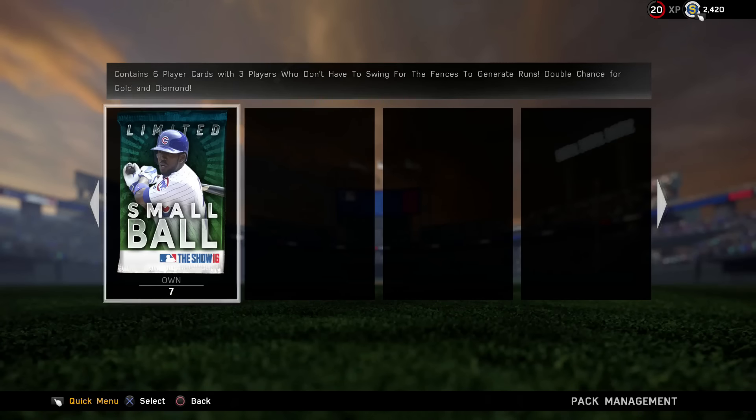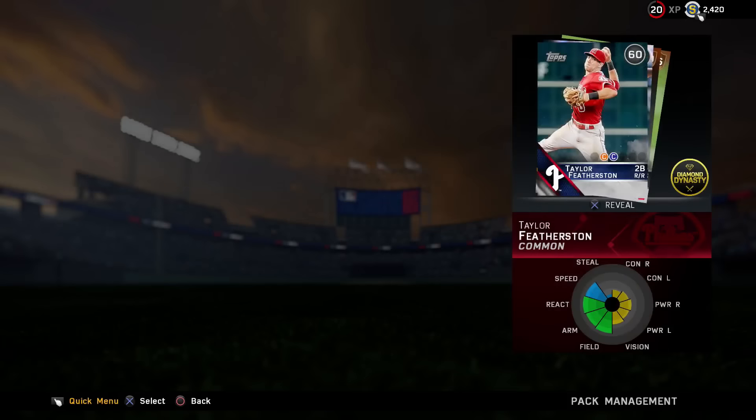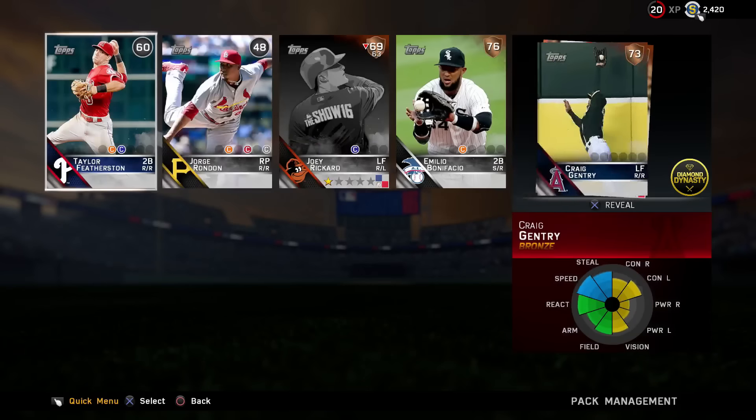Double chance for golden diamond. I have an idea of some of the new players in these packs — I don't think there are any great players to be honest. I've even seen on daddy leagues that there was a new Robin Yount apparently. I don't know if that's a glitch or something, but I really hope that's not a diamond in there. Let's check out the packs and see what we get.